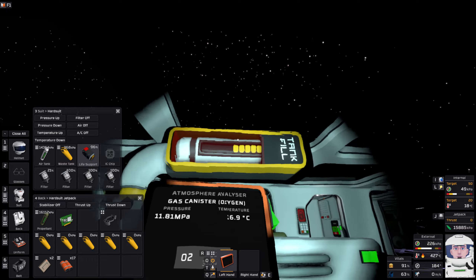Hi everyone, welcome back to Stationeers Venus. We're picking up where I left off last time. I'm filling up my oxygen tanks - I've emptied all my waste tanks. One thing I forgot to do last time was quickly check on the gas capture for my heat tank. I've got that air conditioner running - that's honestly probably enough. Oh, I did turn it off.